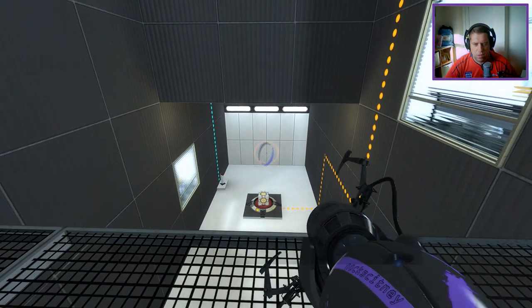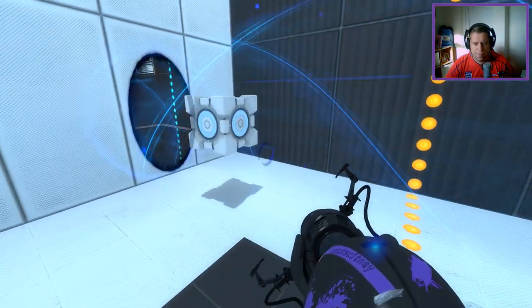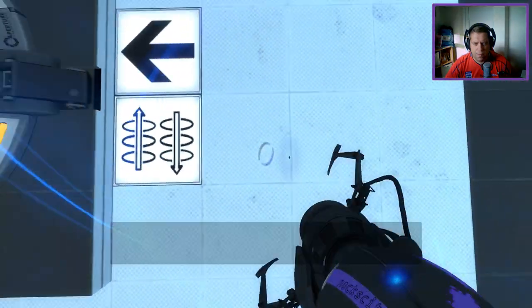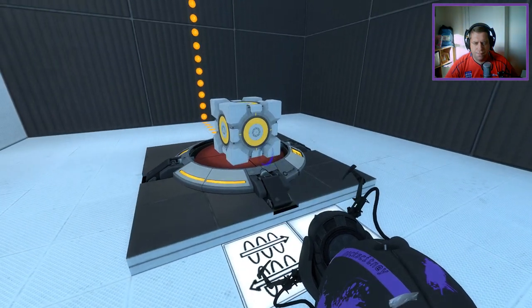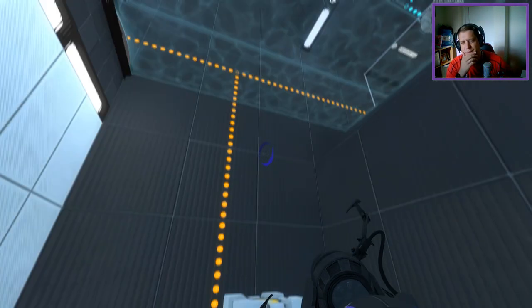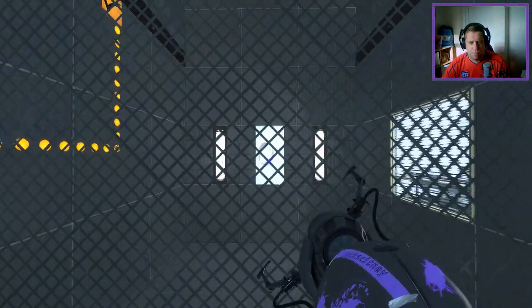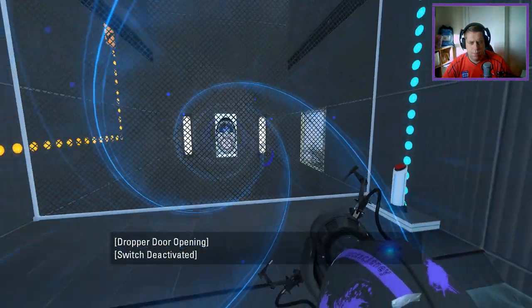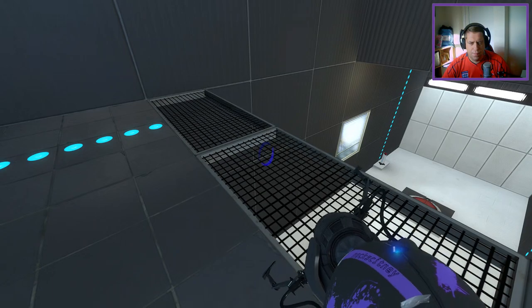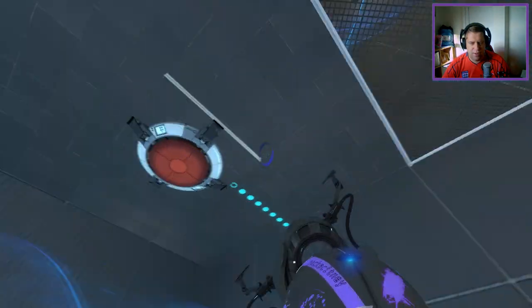Okay, so what if I did this then? I jump down here and do this. Okay, there's a ledge here. Recall that cube, I'll bring that into here. Both cubes. And then put one over there, that one stays there and gets the exit. Alright, I think we're done.